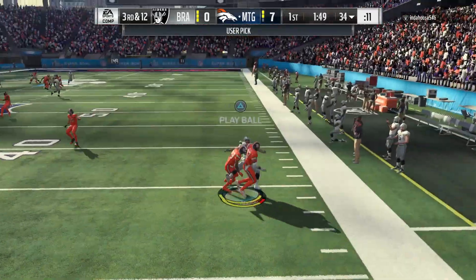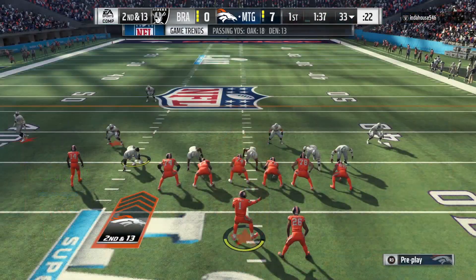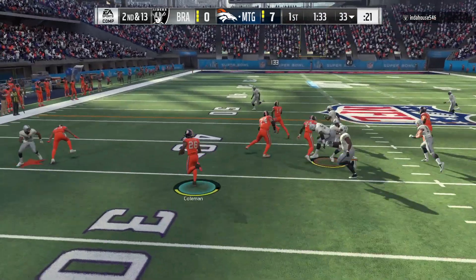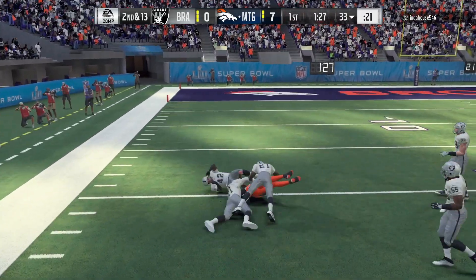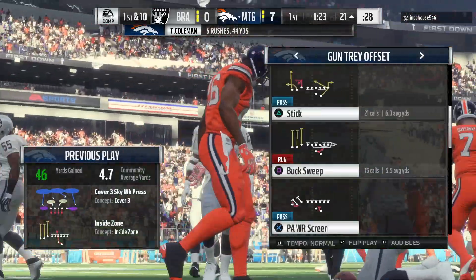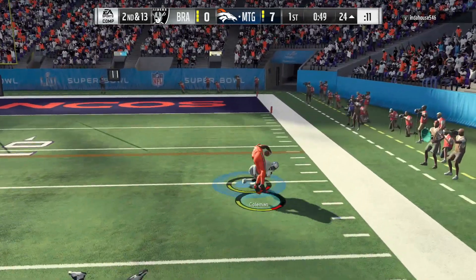Steve Atwater makes the interception this time — great play right there, I just clicked on and intercepted the ball. The computer just acts stupid sometimes. Now we're gonna go ahead and tote the rock with Coleman, going down the sideline — can we beat Night Train? No we cannot. Nice run right there, great run by Tevin Coleman with that 97 speed.